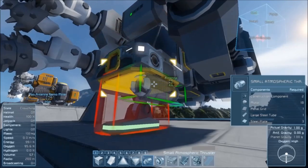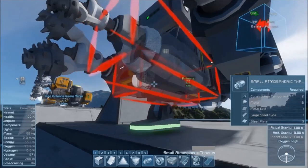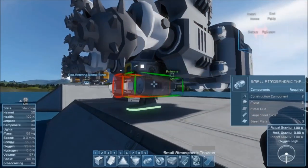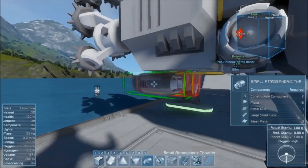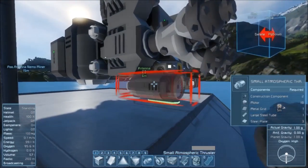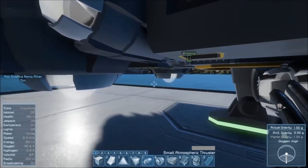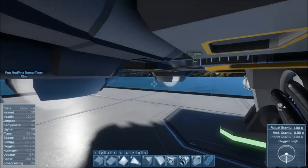Next, take your small atmospheric thrusters and place two at the sides of the landing gear facing straight forward — place two on both sides like this. Then right next to those, place two forward thrust small atmospheric thrusters — two on each side, so two there, then two here. Then right below the small cargo container, you're going to want to put a second connector as a downward facing connector.